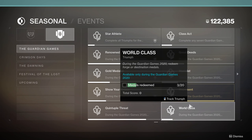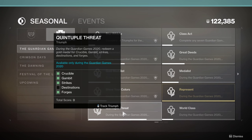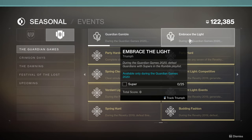The ones I would recommend doing are the first 7 in the list: Renowned, Great Deeds, Gold Medalist, Medalist, Show Your Colors, Represent, and Quintuple Threat. These are a nice mix of things you can do at your own pace and some of the easier medal objectives. You can swap the gold medals for World Class if you don't want to chase gold medals — basically anything that isn't the 25 super kills in Rumble matches.